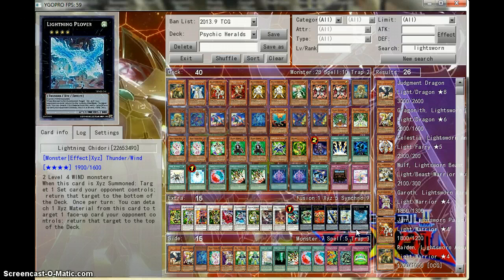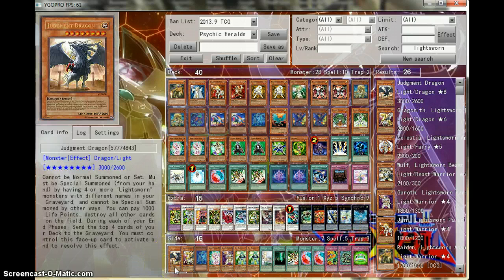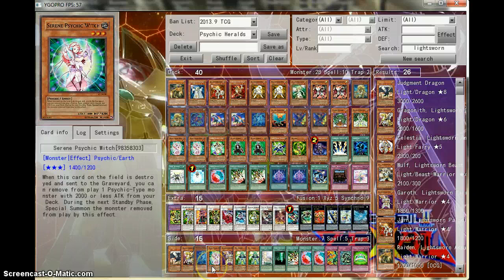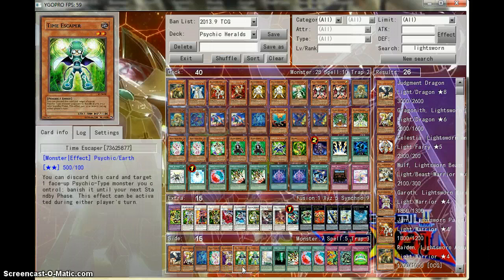This deck gets out Chidori like crazy, and Chidori can do all kinds of dirty stuff to your opponent. Side deck: I put in a Judgment Dragon because of Lightsworns, Graggonith, another Eo, another Serene Psychic Witch. The Psychic Engine is better with three Psychic Witches, but the deck space. One Garroth, two Time Escapers. Time Escapers really is great because this deck gets out Psychics like crazy. Time Escapers protects your Psychics from any effects or attacks — they'll just banish your monster for a turn and then bring it back, and it happens during either person's turn, so it's a Hand Trap.